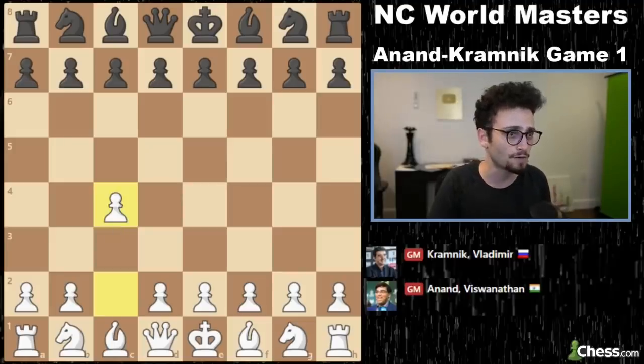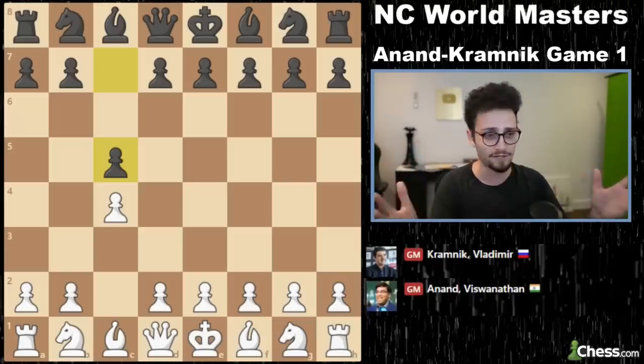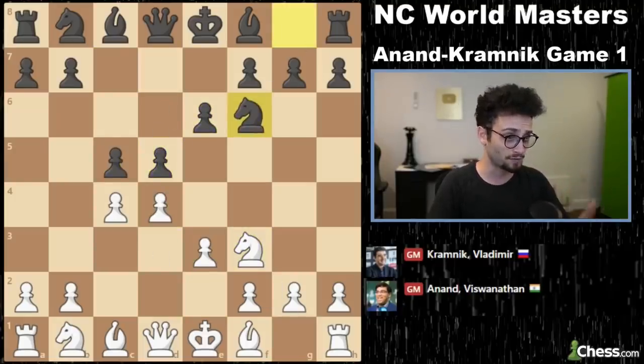So Anand begins with C4, C5. And I should mention, this is classical chess — 90 minutes, 30 second bonus. Everything is the same, but you can't castle. So we have a symmetrical English: Knight F3, E6, E3, D5. And actually, we begin with total symmetry, neither player choosing to break.